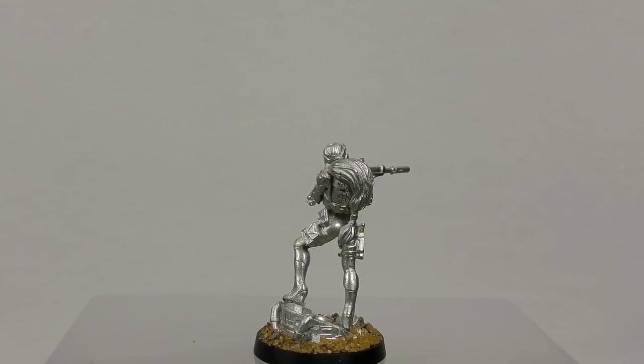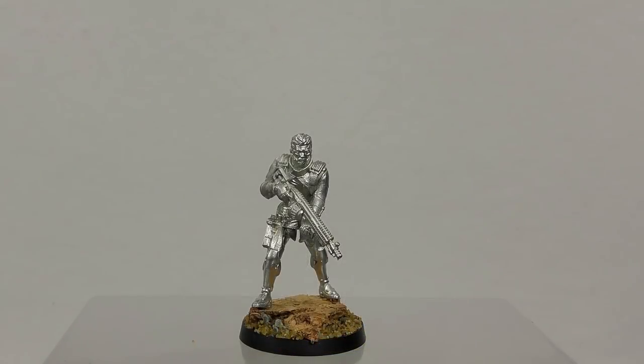The last model for the ALEPH faction is a Shakuru Consultant. You can see the level of detail for yourself. Having worked with plastic miniatures for so long I'd almost forgotten how crisp the detail can be on metal. Infinity models have a reputation for being some of the best, if not the best out there, and getting them in my hands just goes to prove that.